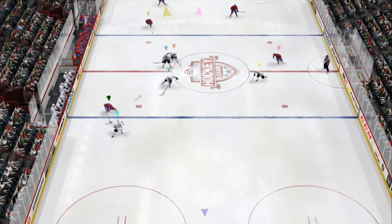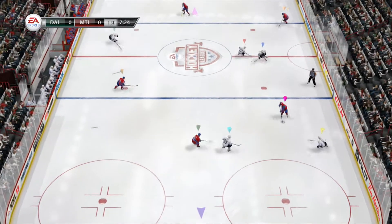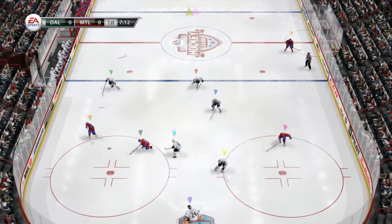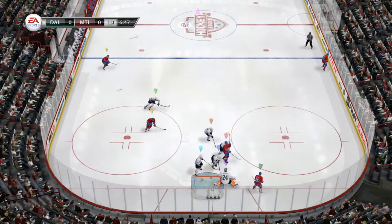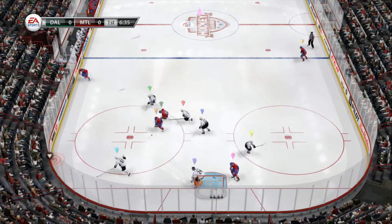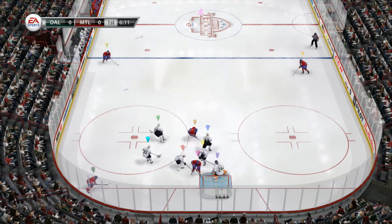Dotsuk. Good stick work. He's got it out deep, into the offensive zone. Three on two. Big snapshot. Opportunity. He'll move it himself. Good play to get that puck away.